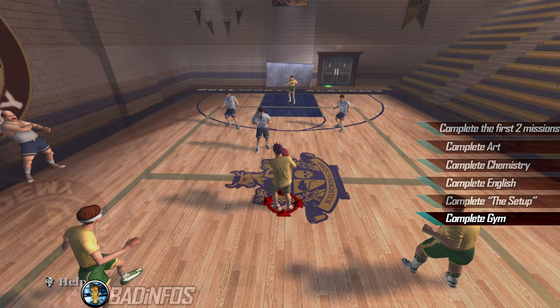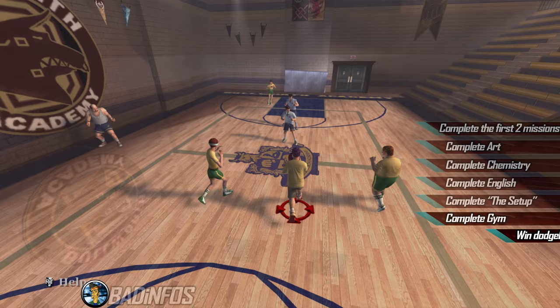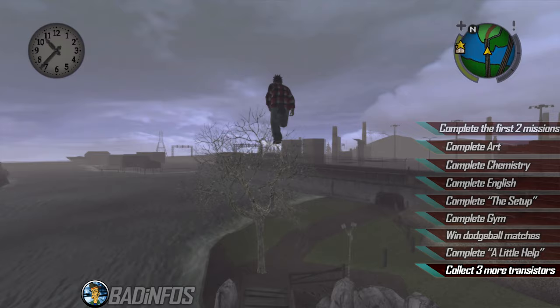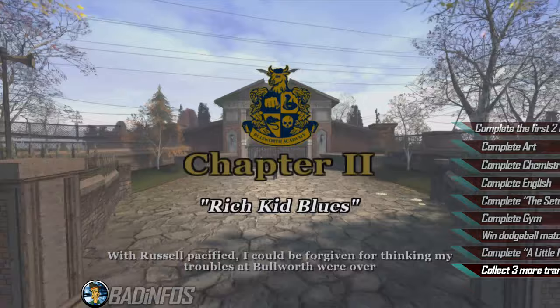You can continue the storyline after completing the mission This Setup. All gym classes become available, so I suggest you pass them all, since one of the rewards is the very much needed better weapon accuracy. If you're struggling for money and want to purchase some expensive clothes, I suggest you complete a few matches of dodgeball — the payout is huge with no effort. Continue the main storyline and complete the mission A Little Help, in which you'll collect and deliver a transistor to a hobo and learn a new fighting move. If you want to learn 3 more moves, right after this mission I suggest you glitch yourself, as shown in my walkthrough video, to the other areas, collect 3 more transistors, bring them back to the hobo and learn your moves. There's nothing else we need in Chapter 1, so might as well get it over with and unlock Chapter 2.